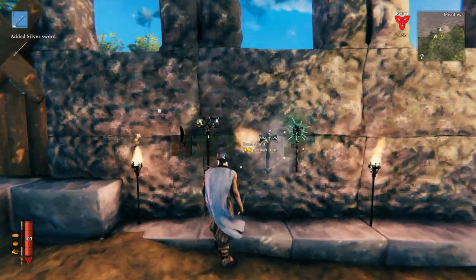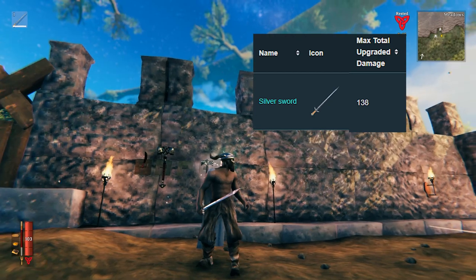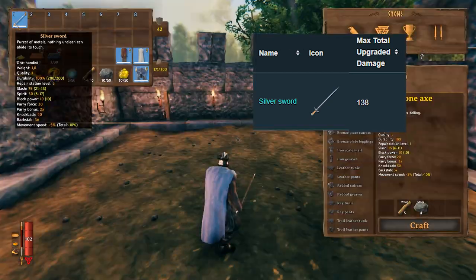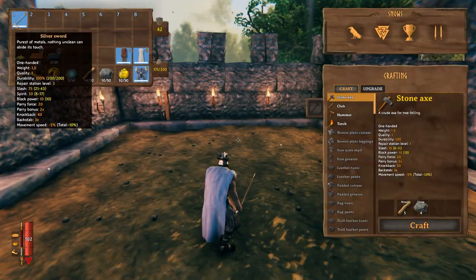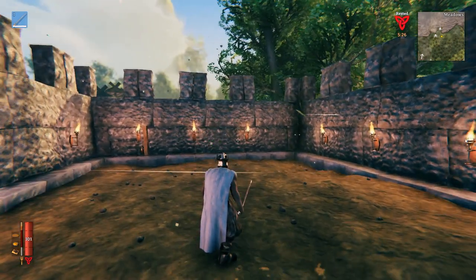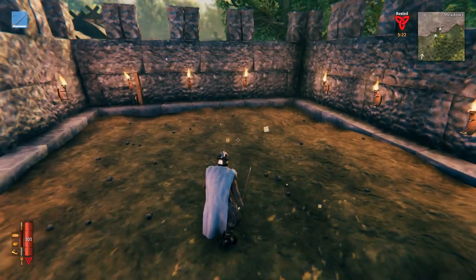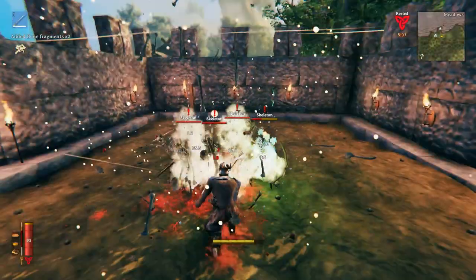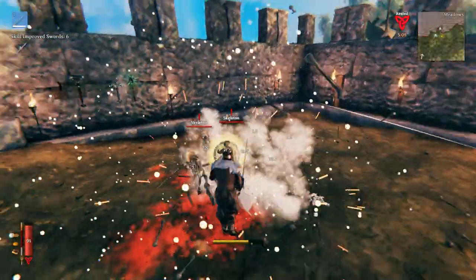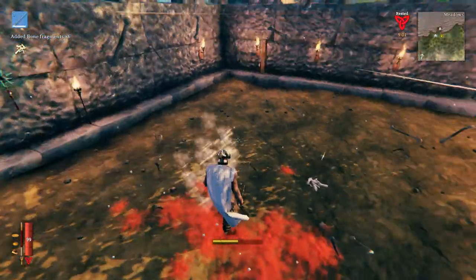At number 3 we got the Silver Sword. This weapon, when fully upgraded, does the most damage in the game, sitting at a whopping 138 slashing and Spirit Damage. And that's one of its weaknesses because some enemies are strong against slash damage, and the Spirit Damage is only effective against undead opponents. For general use, the Black Metal Sword is better, although it does considerably less damage.